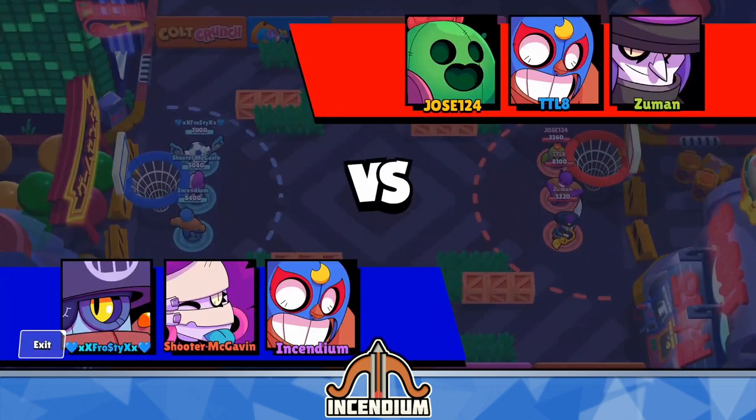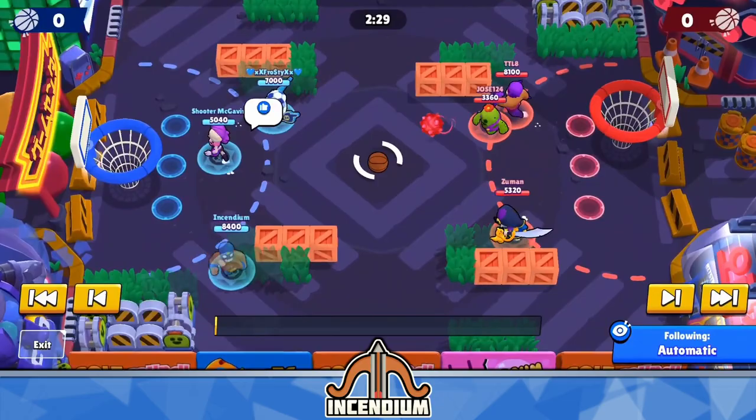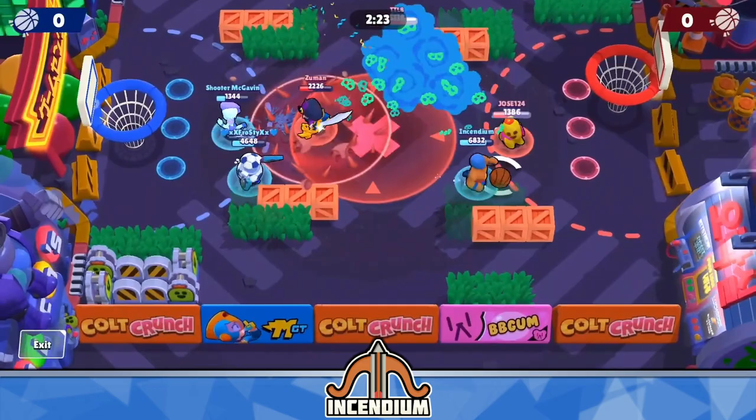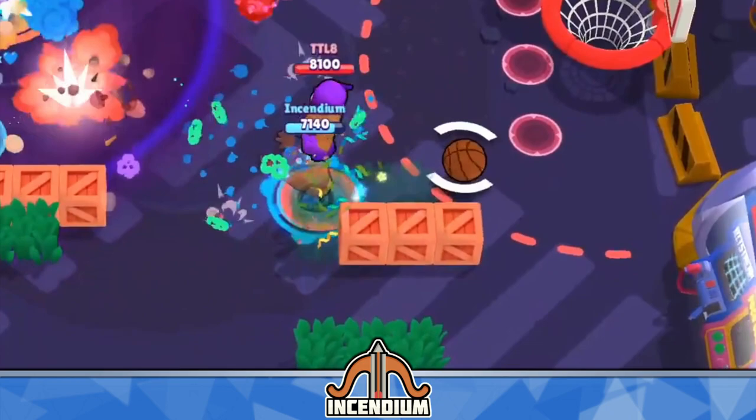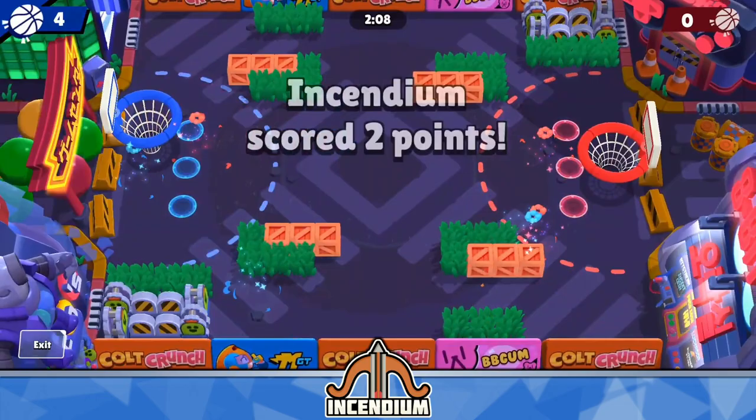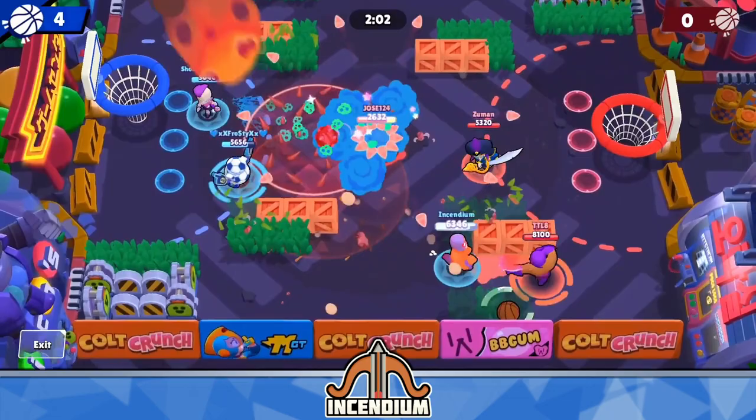Tanks are always going to be great in this mode because they have a ton of health and the field is pretty small, so you can just walk across a good portion of the field while holding the ball and you won't die. They're very good offensively, which means in this mode you really either just want to play a tank or a tank counter. On top of that, effects that push back, slow, or stun are absolutely necessary because they can force your opponents to drop the ball or prevent them from getting close to your net.